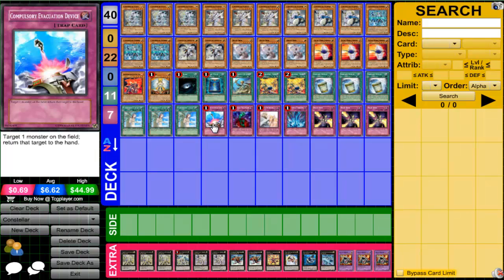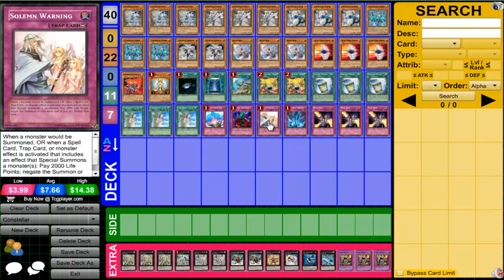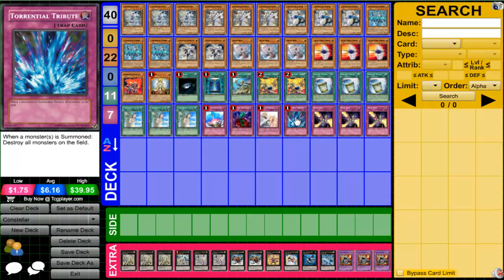Moving to traps: Compulsory Evacuation Device is at one — play it, it's a good card. Bottomless Trap Hole is at one — still good, play it. Solemn Warning is at one — still good, play it. Torrential Tribute is at one — good card, play it.